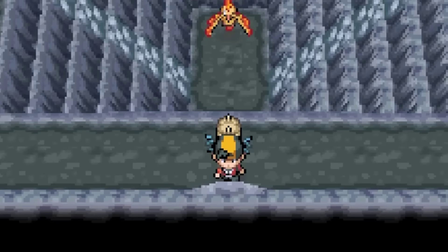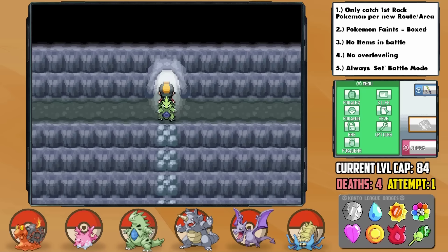Our final destination is the perilous Mount Silver, where we find the Expert Belt — an amazing item that boosts super effective moves by a further 30%. At the peak stands the most powerful trainer in the two regions, the legendary trainer Red.